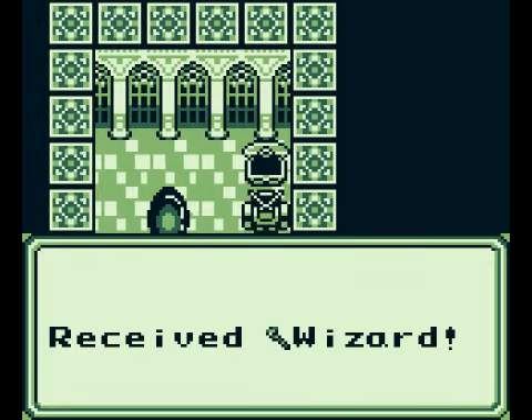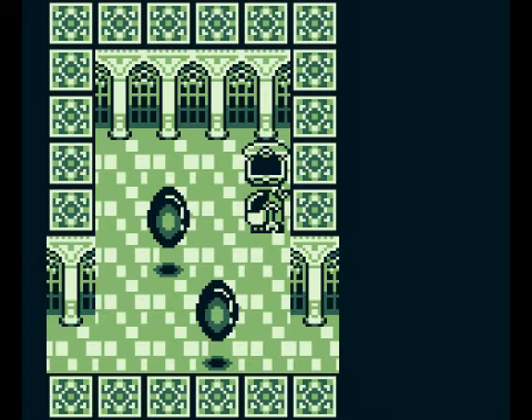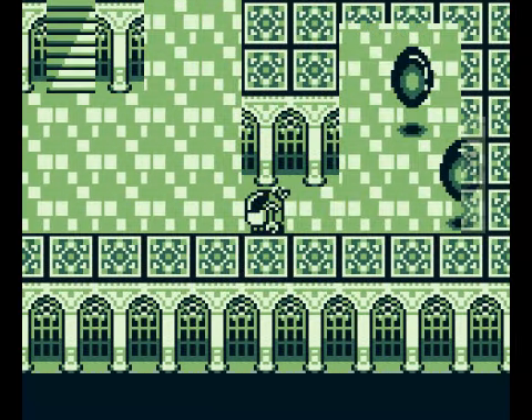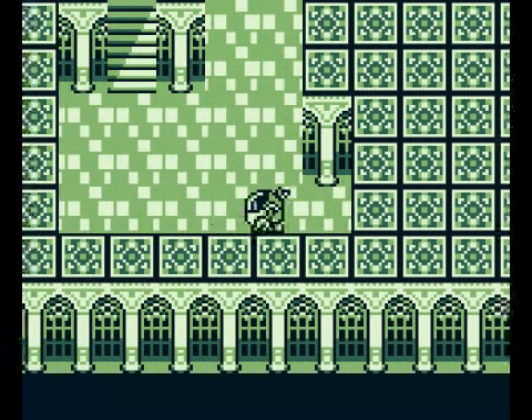And we got a wizard staff. That's instant death to a group of enemies, but it's pretty low hit percentage — I don't like it.